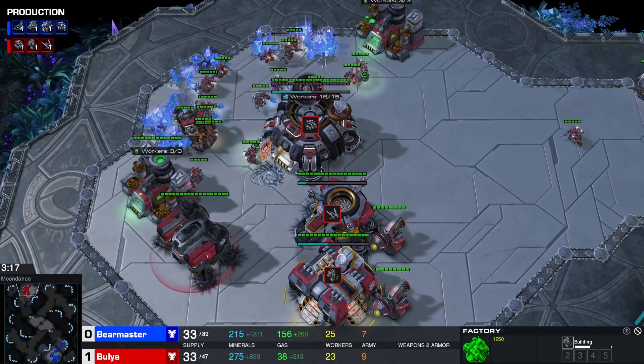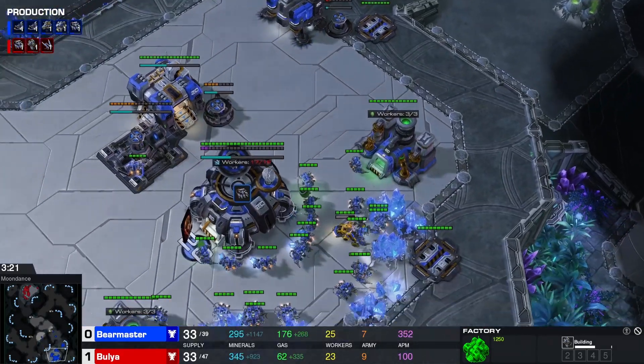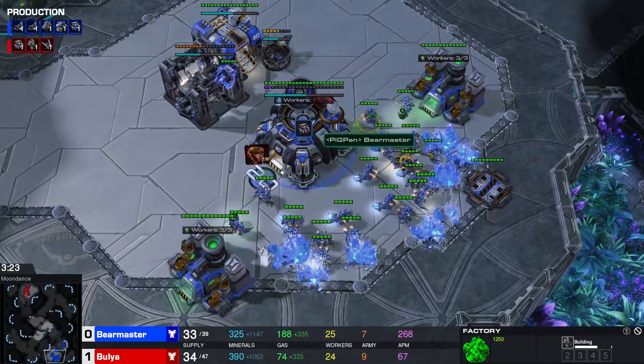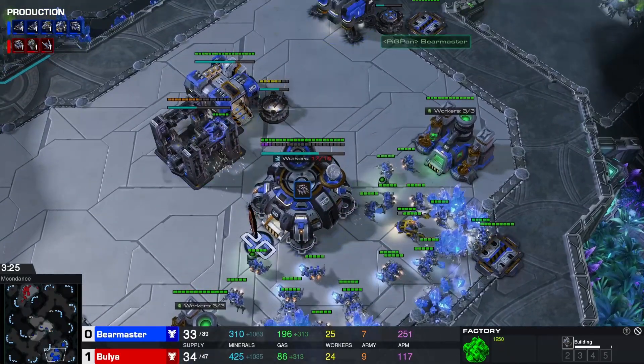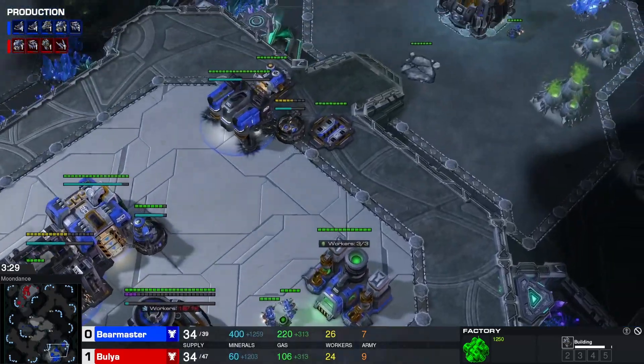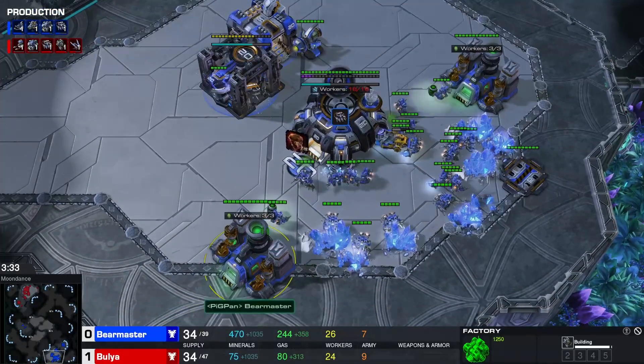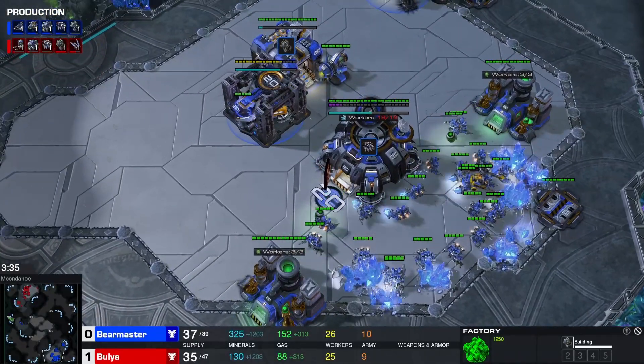Cyclone. Three depots. Raven first — does he want to harass with a Raven? Auto-turret harass is very good if your opponent doesn't pull off the SCVs, but in TvT I don't see it making too much of a dent.